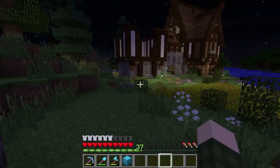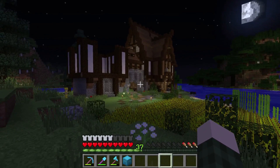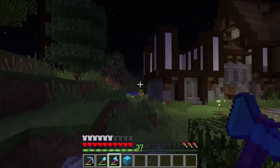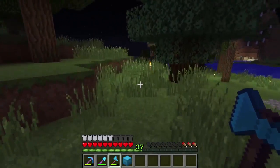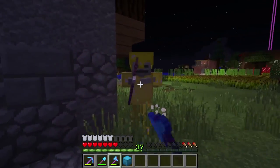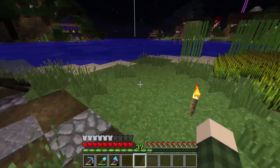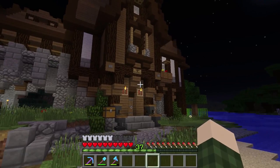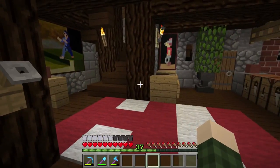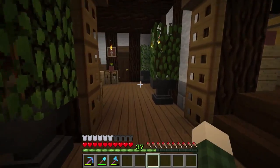In my last episode, I asked my good friend Mythical Sausage if I could have a room in his house, and I was very pleased to see that he actually made a room for me, which is just so amazing. We've got a skeleton over here that I'm trying to avoid — I don't want to fight right now, but we might have to. I don't have a sword, which is why I need to go mining. So let's put our stuff away and go into Sausage's house and sleep in our new bed. I just want to say thank you so much to him for doing this.